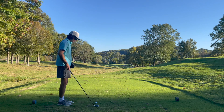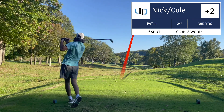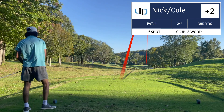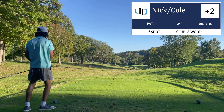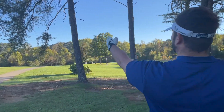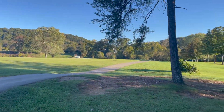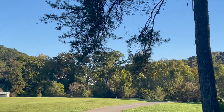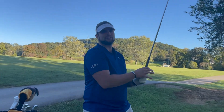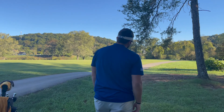Straight ahead, par four — Nick takes his three-wood out as he usually does and hits it up the right side, in the rough but okay. Cole has only about 145 to the pin, but Nick put him in a bad spot because there's a tree right in front of them. Cole is going to take a six-iron and punch it under the tree — the hole is on the front, so that seems like the right decision.